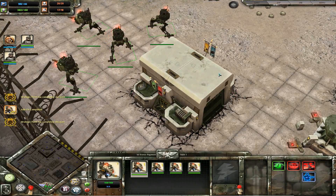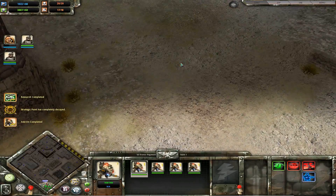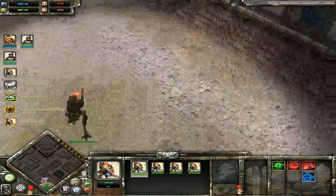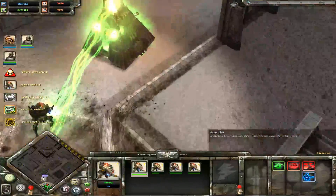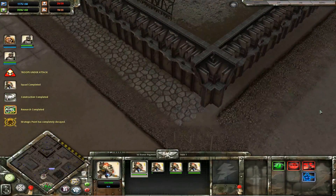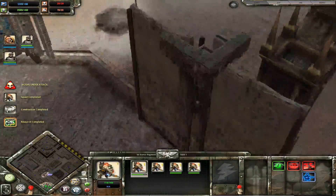I'm prepping to help transport the squad so it happens a bit quicker. There was a big explosion there - I didn't catch it initially. They have an Awakened Monolith, which is big damage.